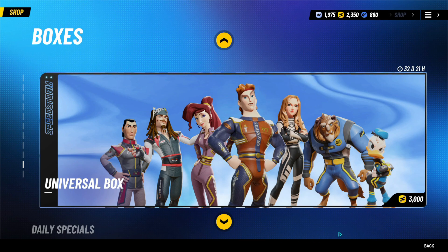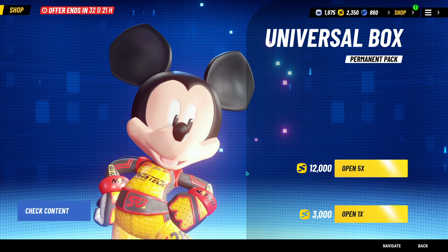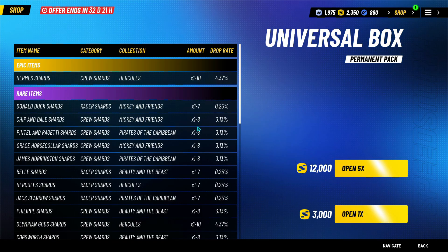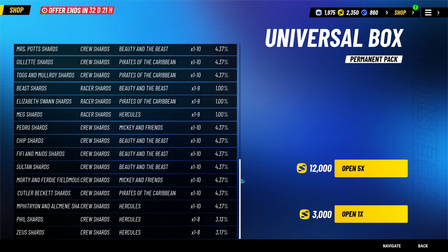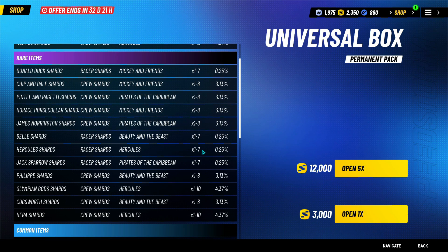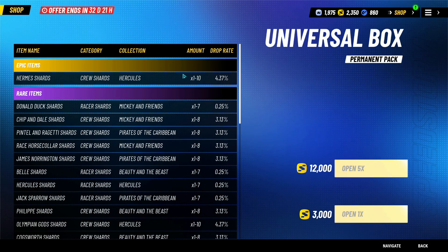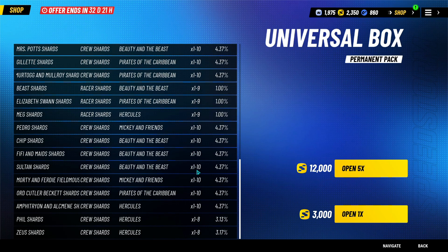Below that, you'll see a new section called Boxes. So far there is only one box in here, called the Universal Box, but more will likely be added in the near future. The Universal Box is a loot box consisting of all items you can get in the game across all movies combined. So if you, for example, want something from Pirates of the Caribbean, the Universal Box might be a bit difficult as you can also get items from Mulan, Beauty and the Beast, and more.